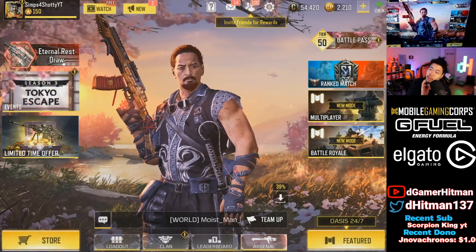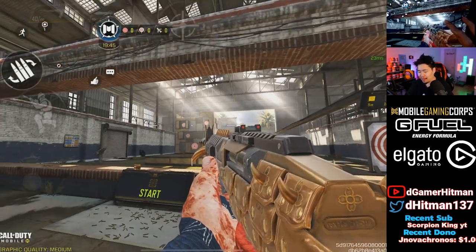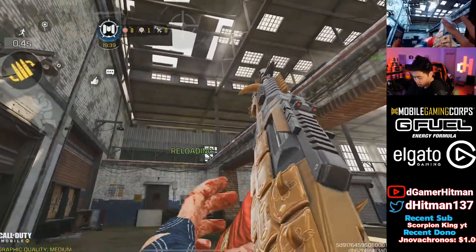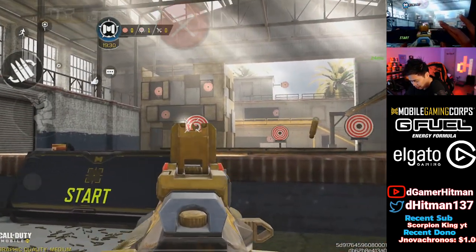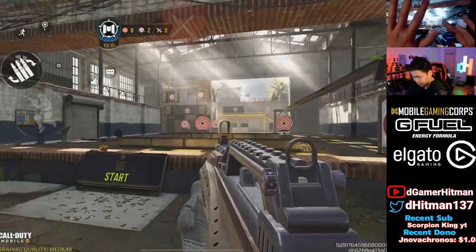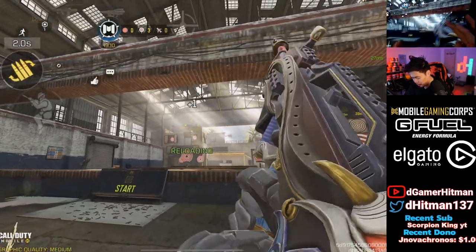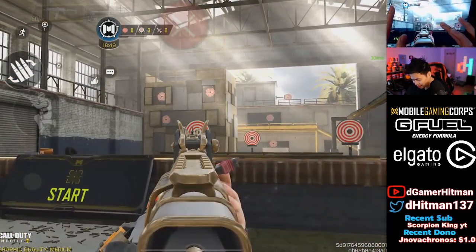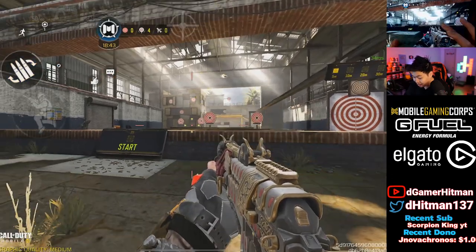Let's equip some guns and check them out. This is how the ASM-10 looks — iron sights are pretty nice, very similar. Hit that reload button — looking pretty cool. Now the QXR — iron sights about the same, hit that reload button, very nice and really clean. Next we have the Type 25 — very similar iron sight, but hit the reload and it has an Oni skin on it that's actually really clean. Next we have the RUS — the iron sight is a little different with the side edges. Hit that reload, otherwise looking really clean.